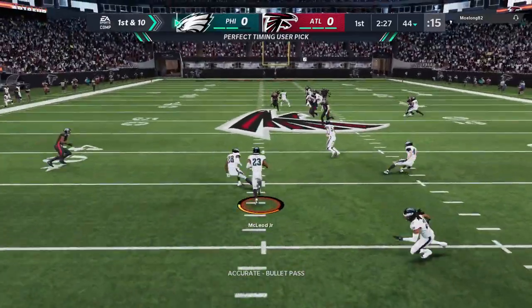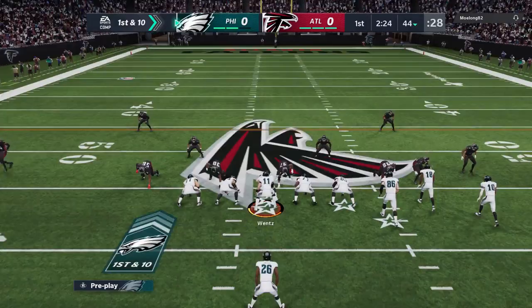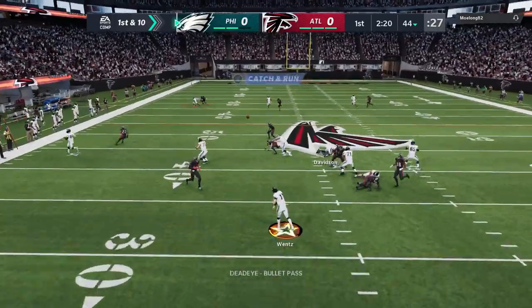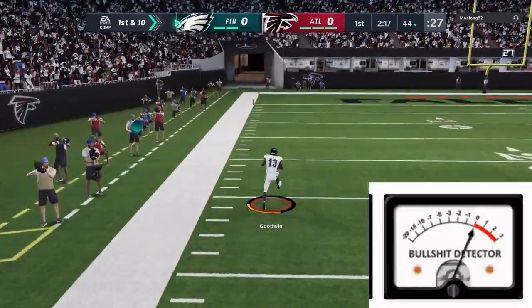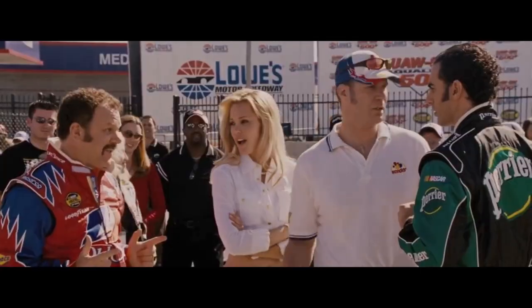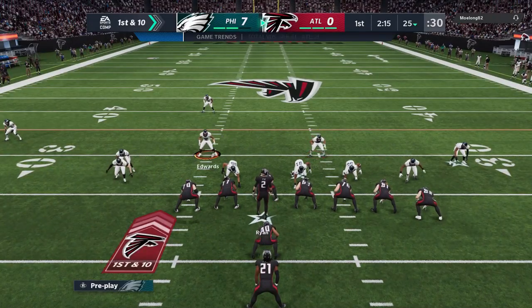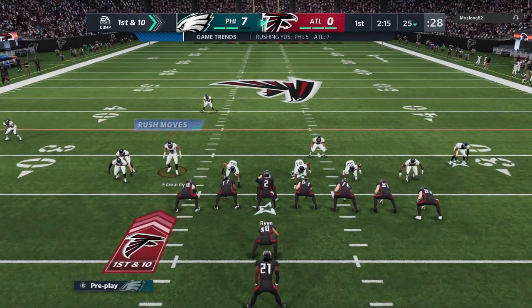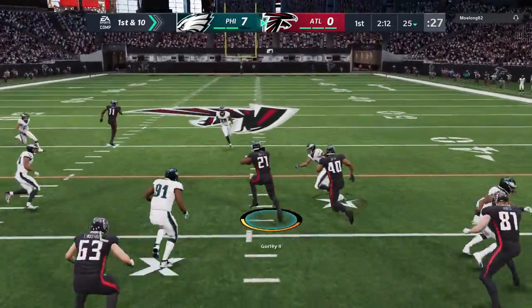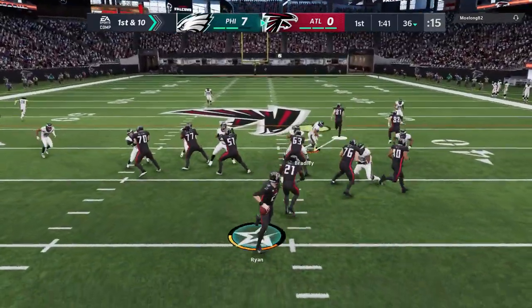My opponent throws an interception — I do think part of that was a throw penalty. As you can see, he was kind of on his back foot. You really have to throw from a clean pocket, stepping forward. Here's another one where I was backing up. I mean, it worked out because the ball jumped right into my next receiver's hands. Just crazy Madden BS right there in the very first game, very first series. That's something that's never going to go anywhere. The Madden BS probably will never get fixed.